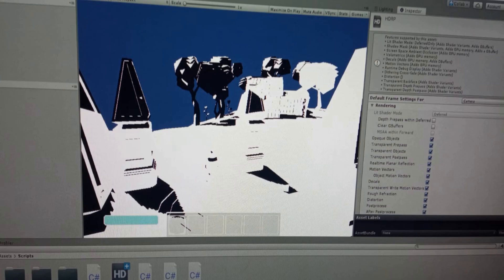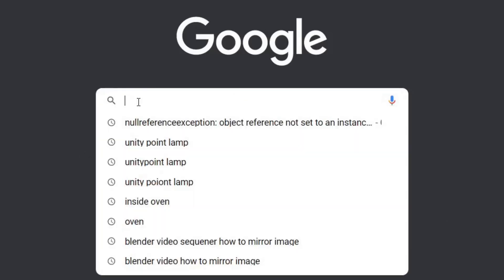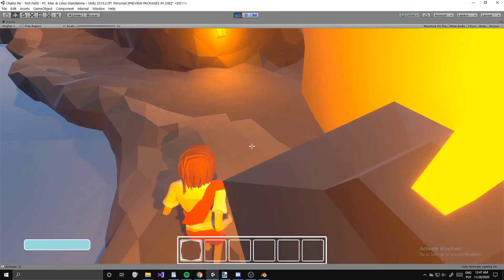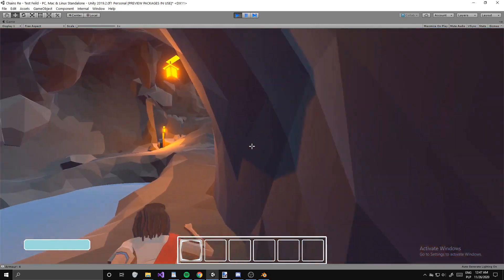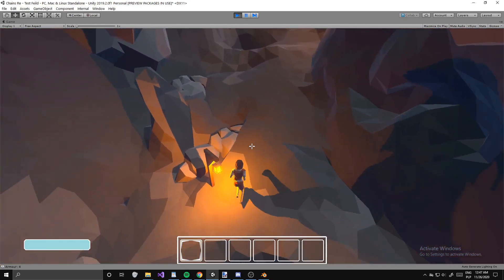So after sleeping for about four hours, it's time to get back to work. I set that back up and got the same problem, but I just noticed a certain error. I copied and pasted it to Google and immediately found the problem. I just gotta delete this prefab, and there we go — everything seems to be good. It all works, shadows and all.